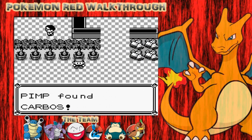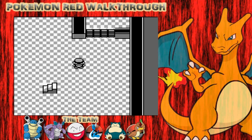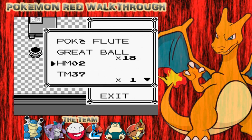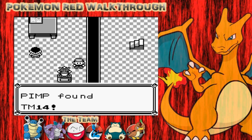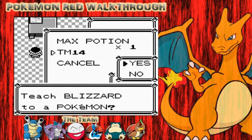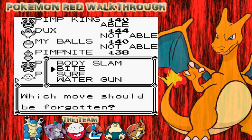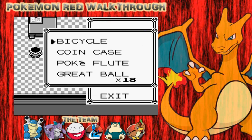There's an item here - grab that on the way. That's a Carbos - you can give that to your Pokemon straight away. That item right here is Blizzard - TM14 - which is a really good item. You can only get that once in the game, so make sure you make good use of it. I'm going to teach that to my Blastoise. My Dragonair's already got Ice Beam, so I want to share the fun around. I'll get rid of Water Gun - he'll be able to hit Dragon-type and Grass-type Pokemon then.